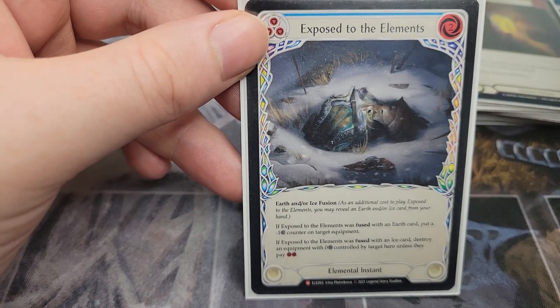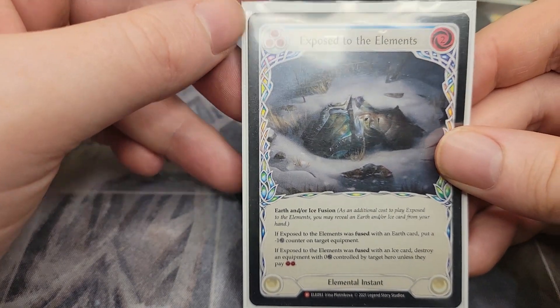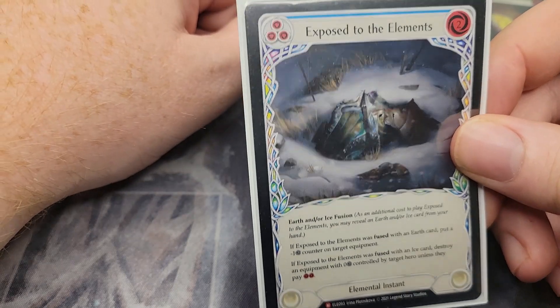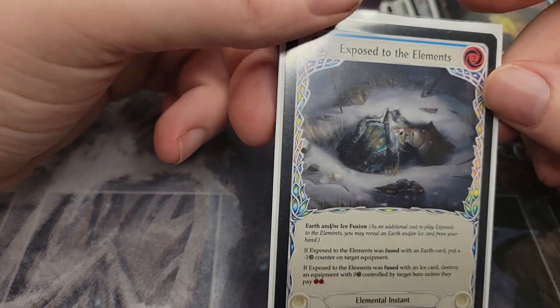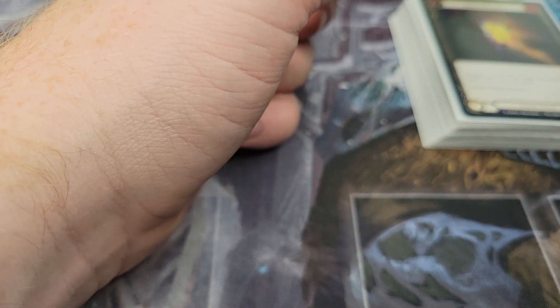Finally we have Exposed to the Elements. We run plenty of earth and ice cards, so we can get that double fusion on it — which is big for destroying a Storm Strider, a Ghostly Touch, or even your opponent's Crown of Seeds in the mirror. Very big card for those matchups.